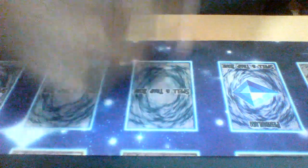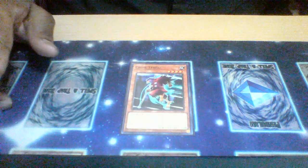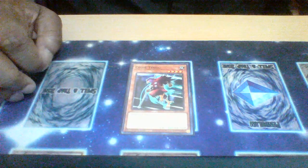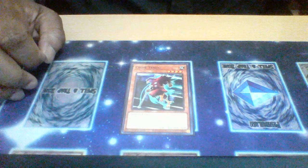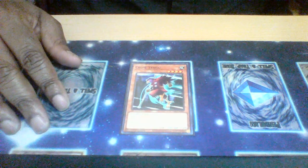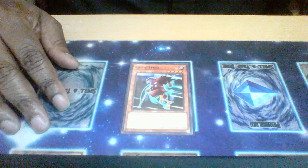Crow Tingle — when this card is destroyed by battle or when it's special summoned from the graveyard, you can target one face-up attack position monster your opponent controls and destroy it. It has some decent implications since you can special summon it in a variety of different ways.